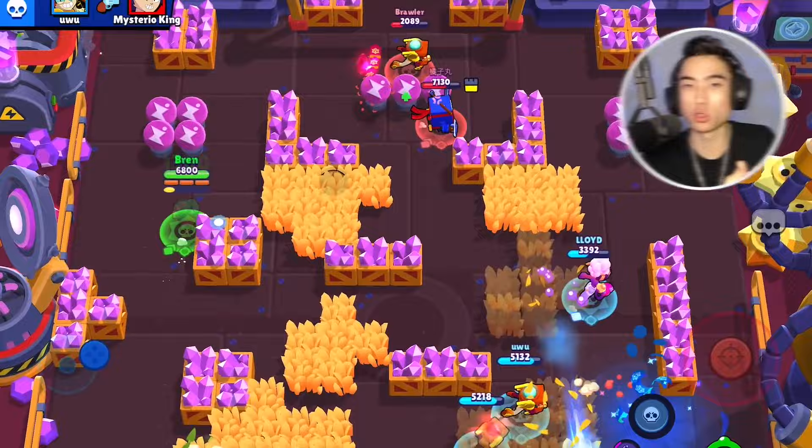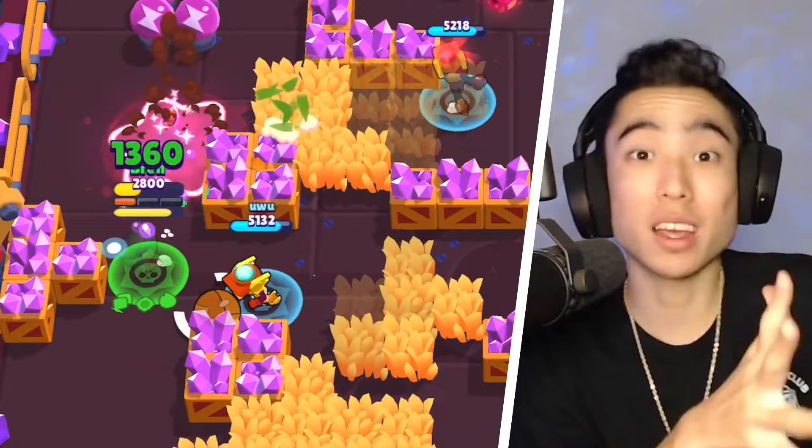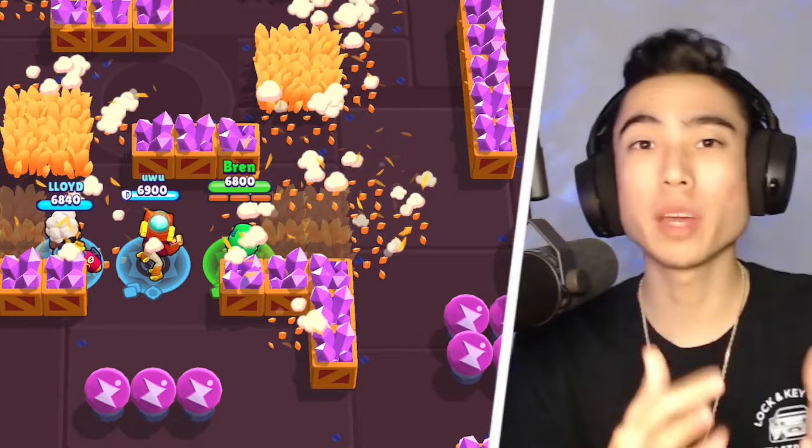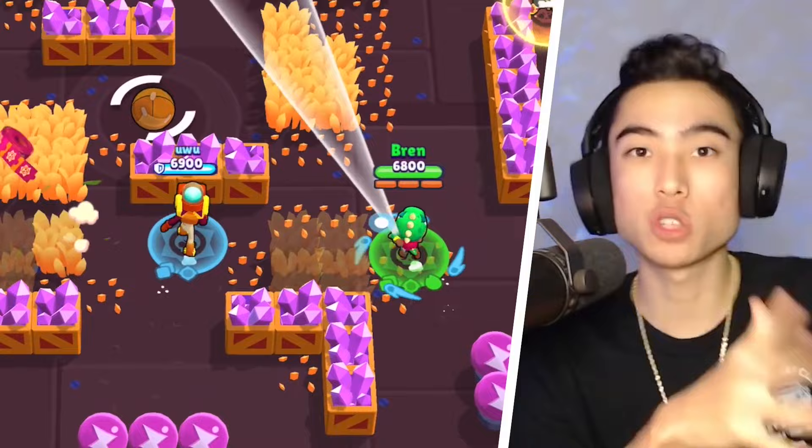Don't be afraid to attack enemies from far range if you have to. He has a very long attack range, surprisingly for an assassin, so use that to help charge your super. Overall, with his main attack, Leon has quite a bit of versatility — he can do a lot of damage close up and chip away at enemies from long range to charge his super.